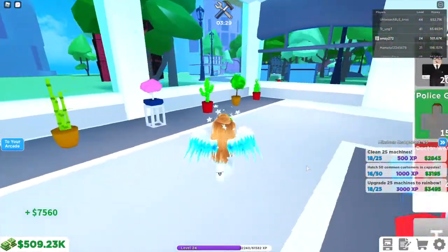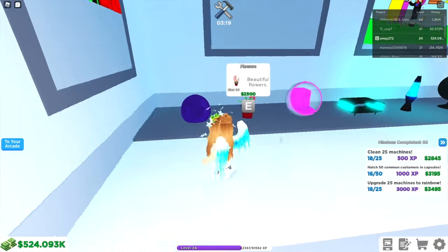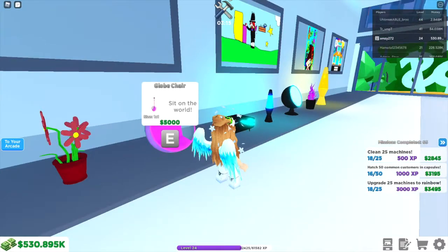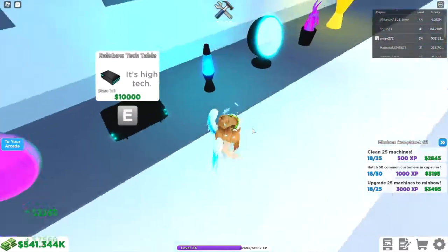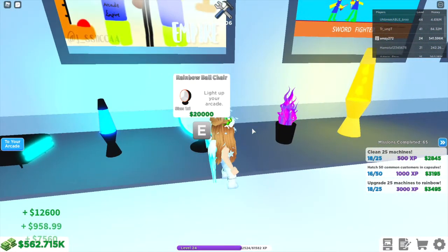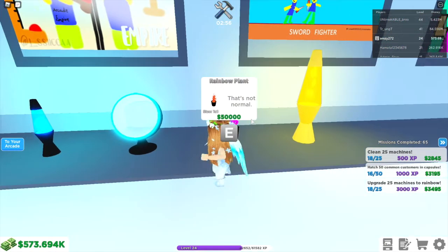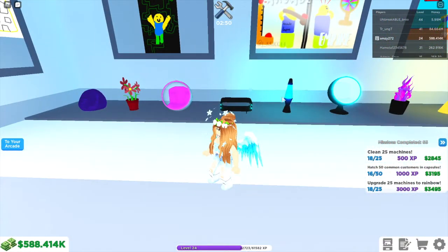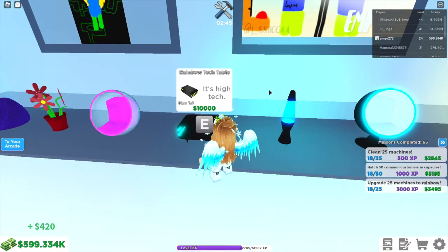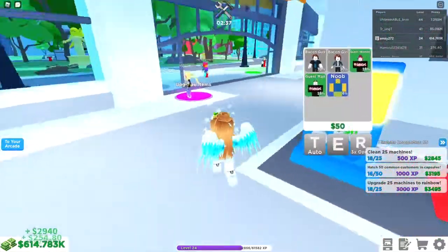Here are all the old and previous decorations, but on the second floor they've added eight new decorations. We've got a beanbag, flowers, a globe chair which I really like, a rainbow tech table which looks really cool, a lava lamp, a rainbow ball chair, a rainbow plant, and a golden lava lamp. That last one only the rich can afford — it slightly increases your VIP customer chance but does not stack. I love pink and blue and I think they're all really good decorations.